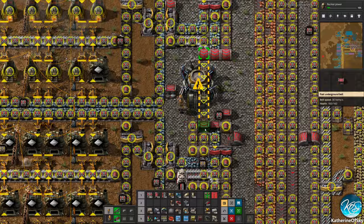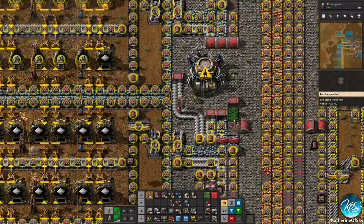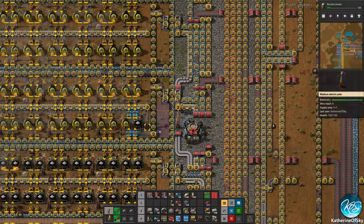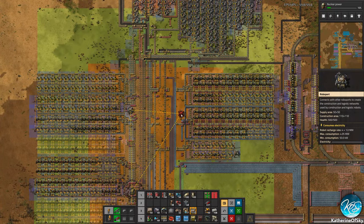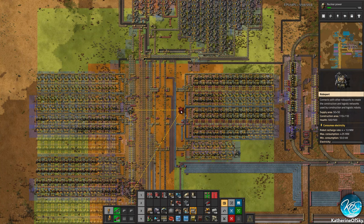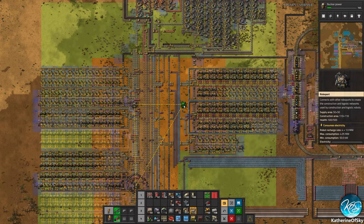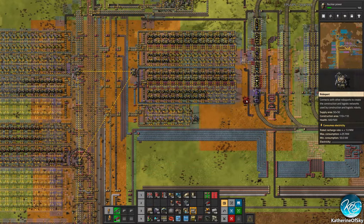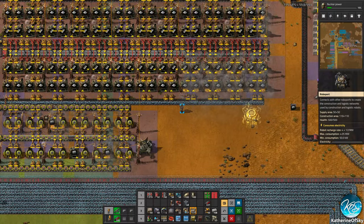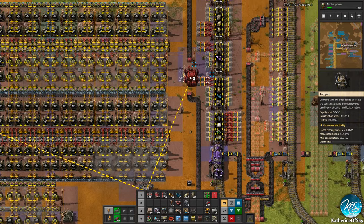Actually, I need to do it in red. So let's just make this one in red since I've already queued it for red belts. Very good. Now it doesn't cover this section, so we really would need another one over here. That seems good. We want to always do it at max distance if possible — unless you have a cluster of bots running out of energy, then you want to put more roboports down so they can charge up.